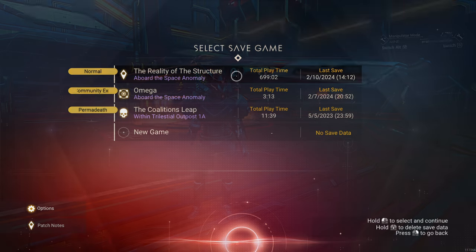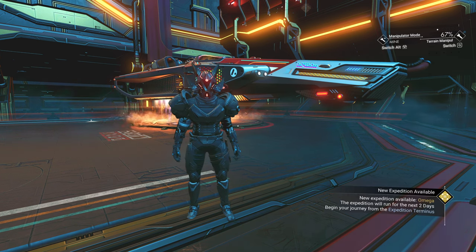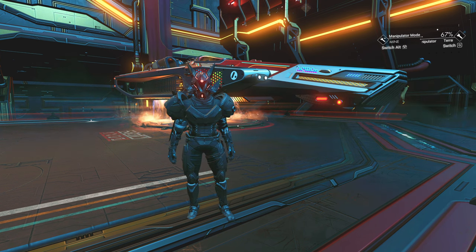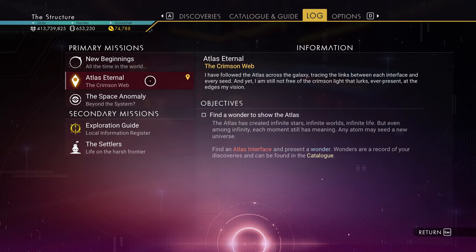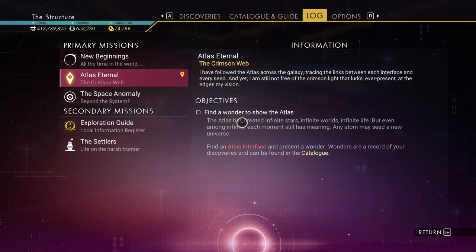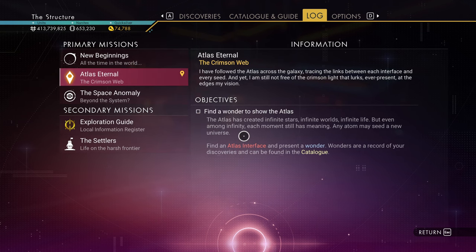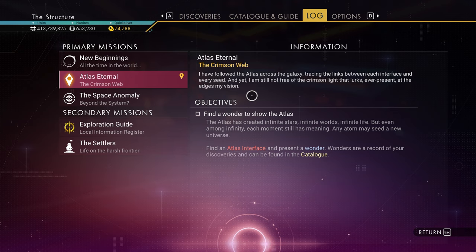I am in the anomaly and the expedition will run for the next two days. As of the time of recording, this is in the experimental branch. If I go to my main missions, there is a new one called Atlas Eternal. What you basically have to do is give a wonder to show the Atlas. There's some interesting dialogue and we're gonna get to that. As far as I can tell, there isn't necessarily an end to this one unless you just run out of wonders to give.